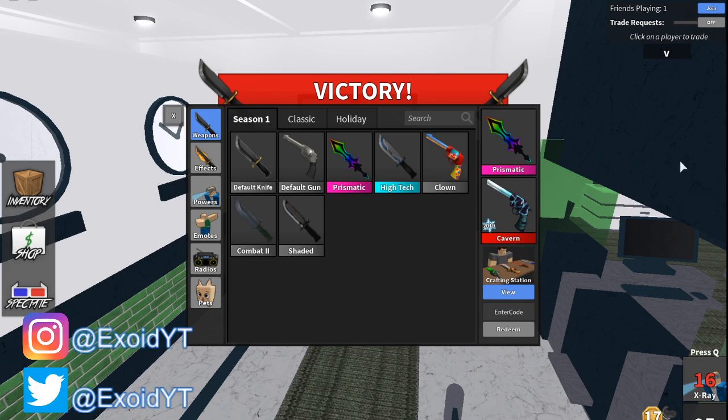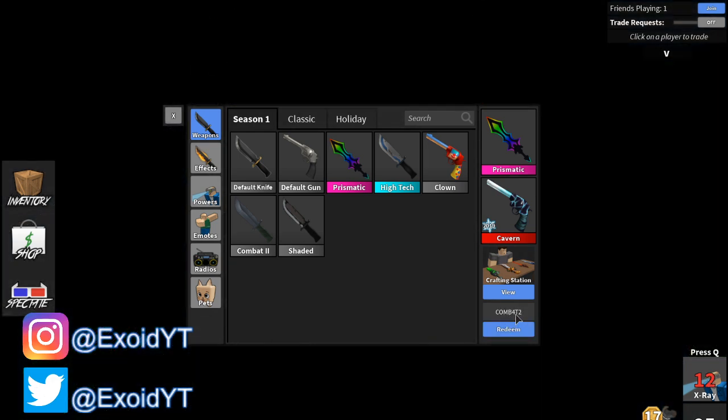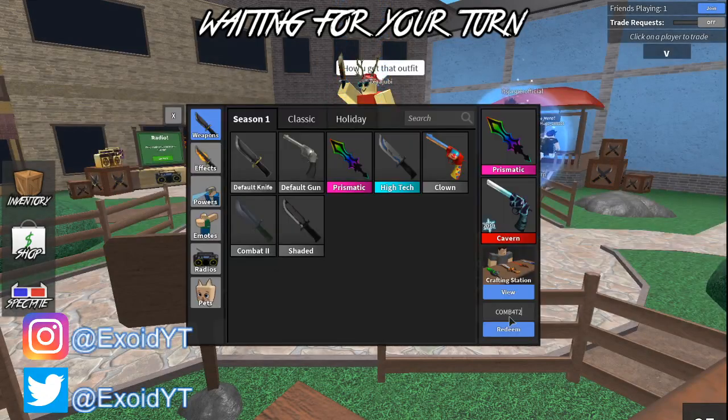We're gonna go over to inventory — this is where you enter codes. There's only one working code so far and the code is 'CODECOMBAT2.' Feel free to pause the video if you need to. Go ahead and redeem this code and you get the Combat 2 knife.